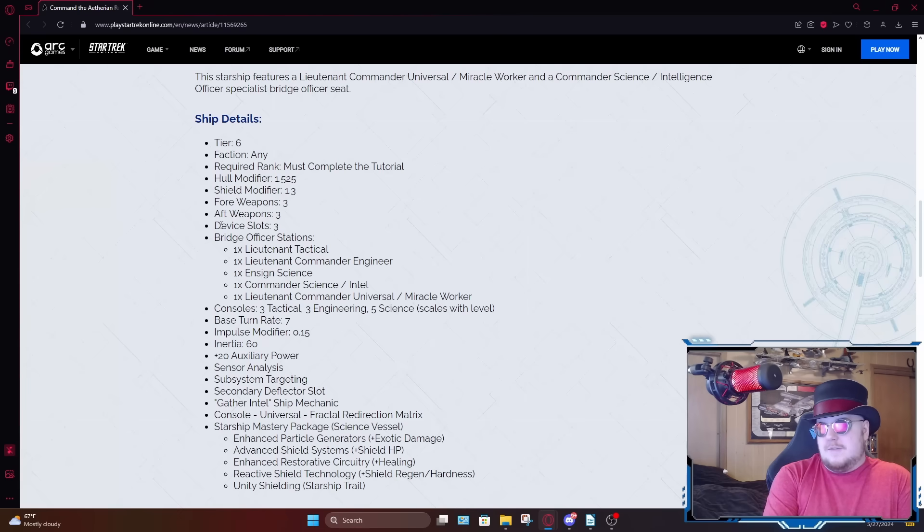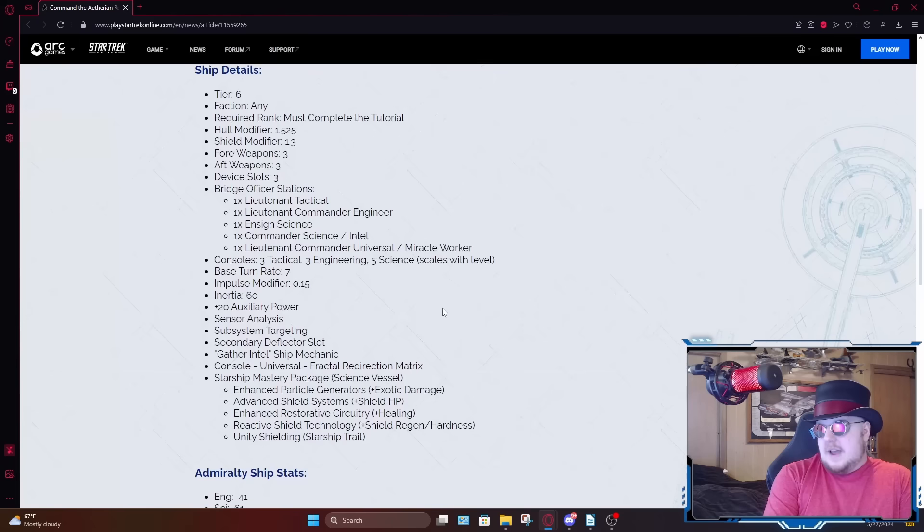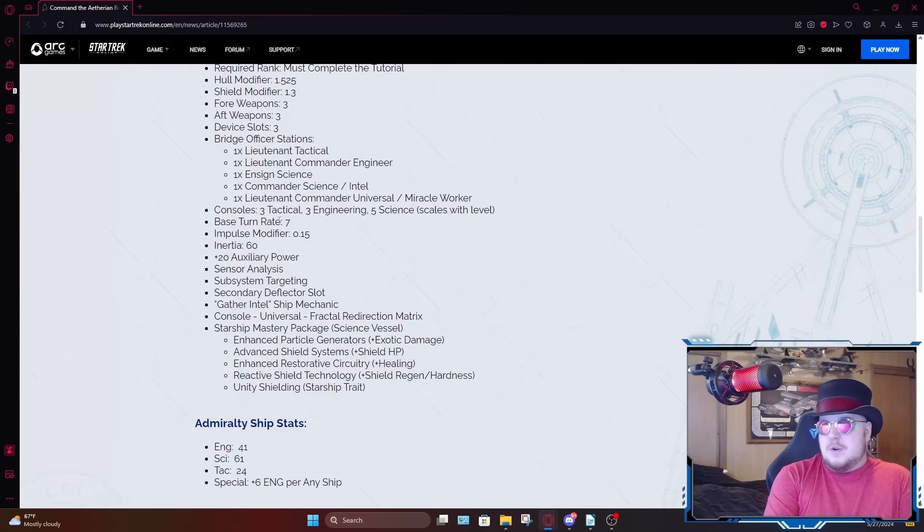Three device slots. The bridge officer seating is going to be a lieutenant-level tactical, lieutenant commander engineering — that's not good — ensign-level science, commander-level science slash intel, and lieutenant commander universal slash miracle worker. Already very unimpressed with that bridge officer seating. That is way too much engineering seating for a science vessel. The miracle worker seating does not help it at all. It's got three tactical, three engineering, and five science consoles. A base turn rate of 7, which is also very low.